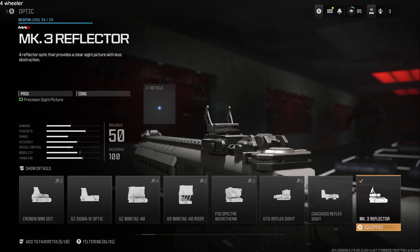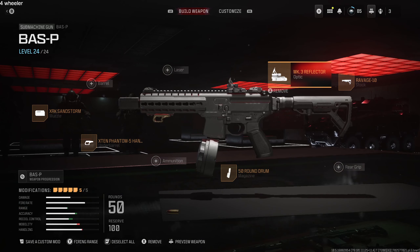So there you have it — my best three guns right now in Modern Warfare 3 Zombies: the MCW, MTZ-762, and the Bas-P. Let me know what you guys think. Put the attachments on, take it to the range, and let me know what you find. See you in the next video — peace.